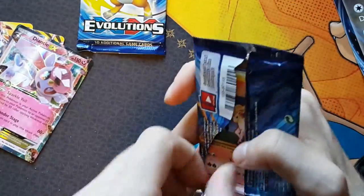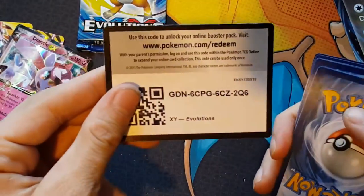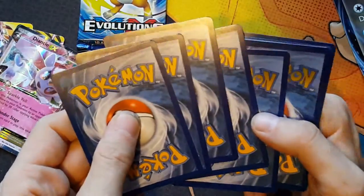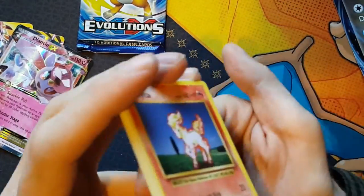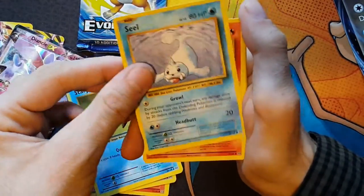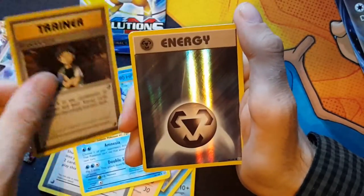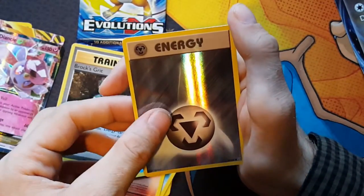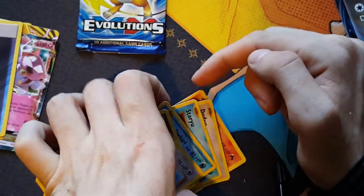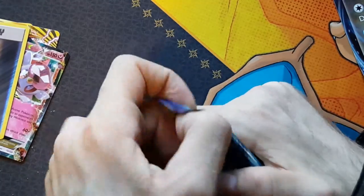Pack number two of blister pack number three. Here's a code for you - let me know if you pull anything good. We've got Ponyta, Dodrio, Staryu, Seel, Charmander, Maintenance, Poliwirl, Brock, Squirtle, a Metal Reverse Holo, and a Farfetch'd. Anything worth being put on the pile for later. Let's see what we can get from pack three.